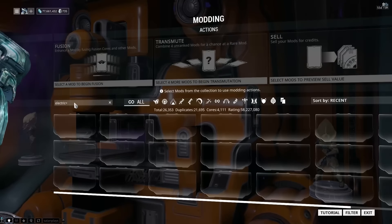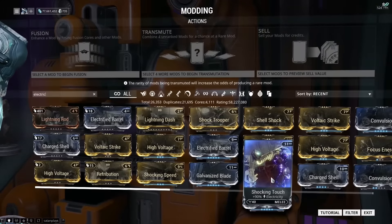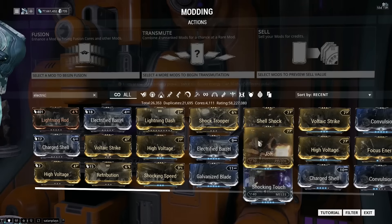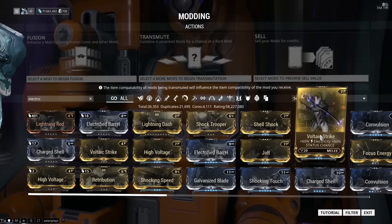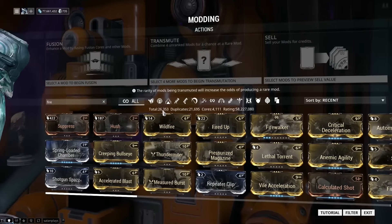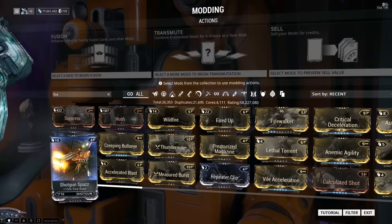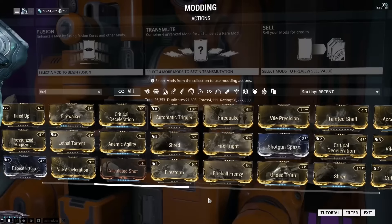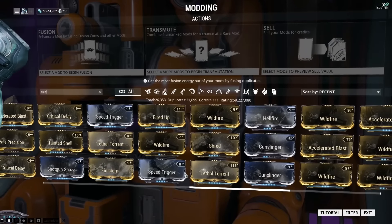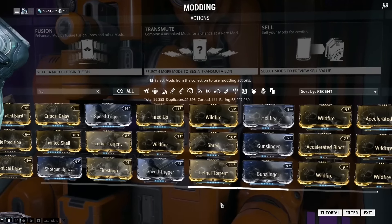They've also changed the names on some of the mods. It doesn't say 'plus 90% extra electrical damage' anymore — it just says 'plus 90% Lightning Bolt Electricity.' I'm assuming this also goes for other elements. Searching fire: Wildfire, Heat — it's just listed as Heat. So it seems they've changed it for all of the damage type mods.